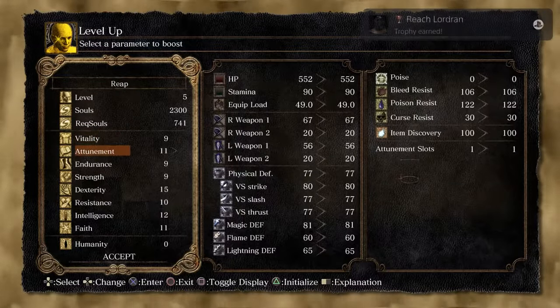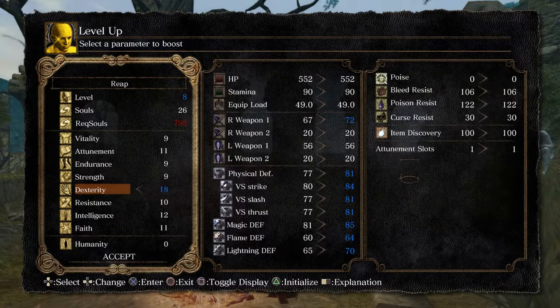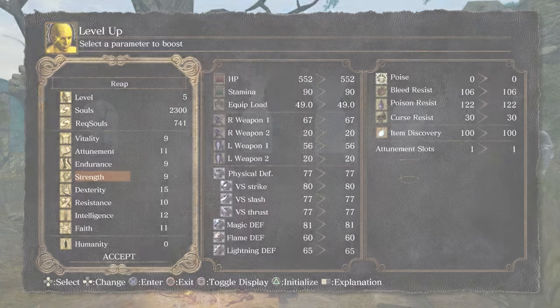Once you leave the asylum, you will be picked up by the giant crow and flown to the main hub, Firelink Shrine. At this stage in the game, we're going to be doing several suicide runs for items, so spend all the souls that you have. The weapon we're going to use requires 14 strength and 14 dex to one-hand, so at this point I dumped all my points into strength.